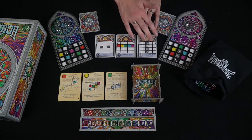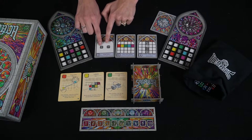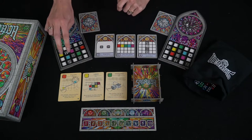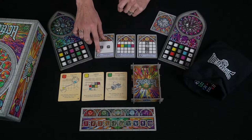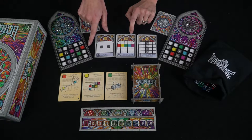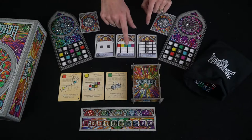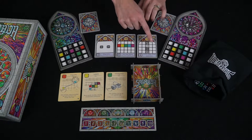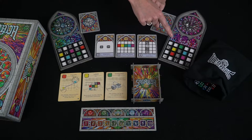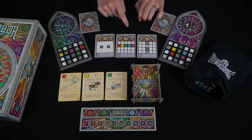In the middle we have objective cards that everyone can use. Here's pairs of five and six — if you have pairs of five and six dice on your board you get two points each. Row color variety: for each row that you have totally different colors in, you get six points each. And column shade variety — columns with all different numbers, no value repeated — give you four points each for each column.